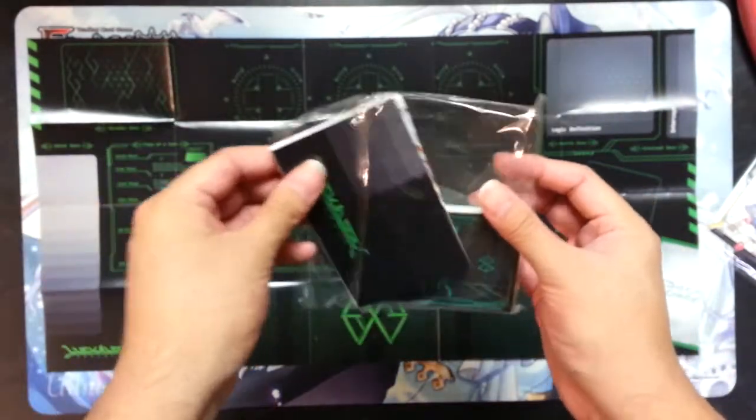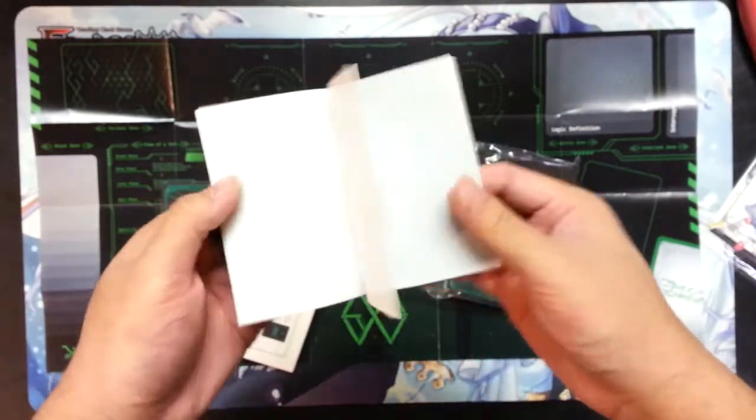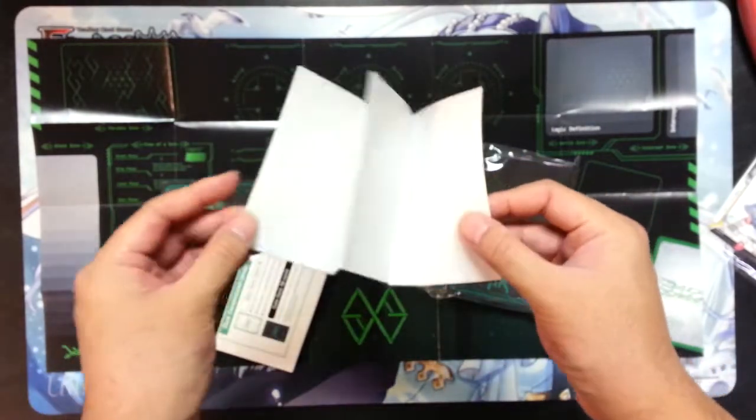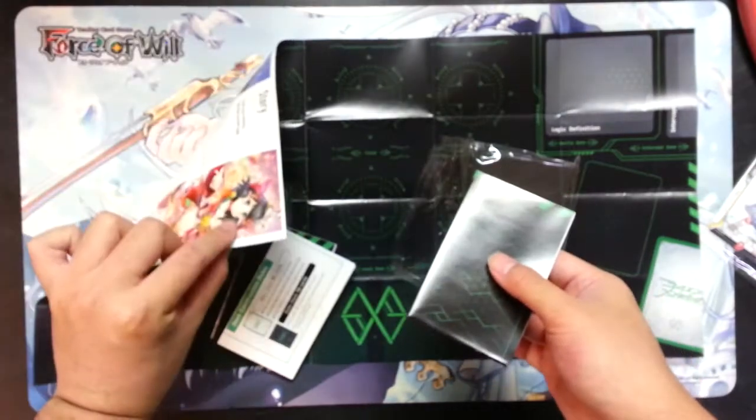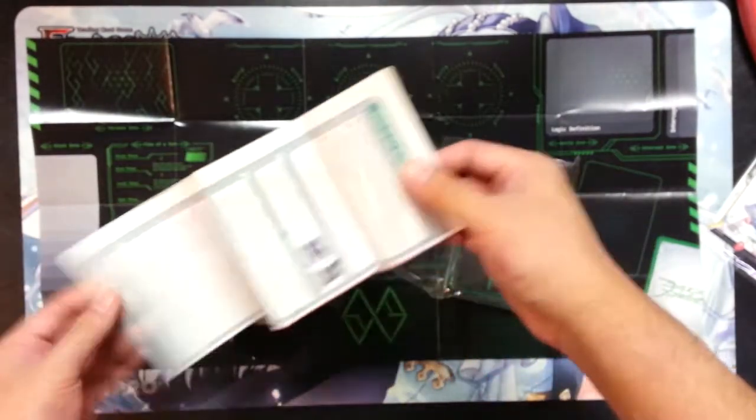Let's take a quick look at what we get in here. Two playmats — they're clear on the bottom, unlike the Trial Deck playmats. So clear on the bottom. And then you have a rule sheet.